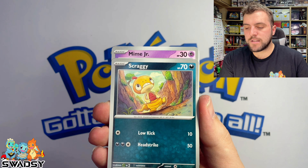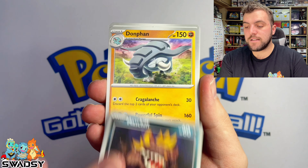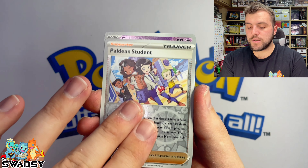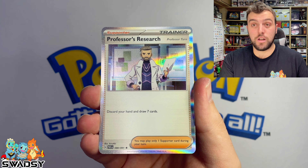Psychic Energy, Lapras, Skraggy, Mime Jr., Mastiff, Donphan, Nimona's Backpack — she keeps losing that — Grappalock, Powdering Student Reverse Holo, Fido Reverse Holo, and another Professor's Research Holo Rare.